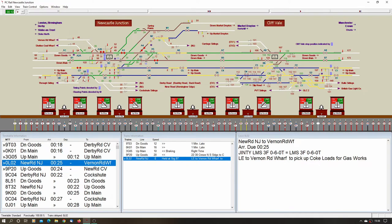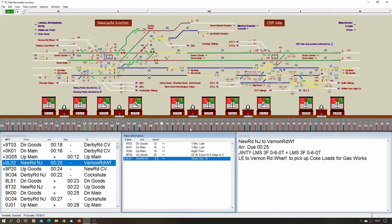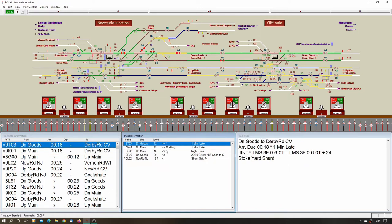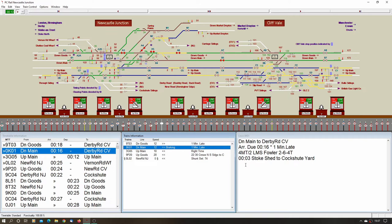I'm going to tell that one to shunt to behind signal 74, then I can whip him across hopefully. That one is clear of the main — levers 53 and 57 — I can send section on the main for this light engine. The one on the main down main is breaking, a minute late, so I must have been cautioning too much. Right, that's the one on the goods. Now for 9P20 — looking at the notes, it stops at signal 145 from 15 minutes past midnight to 22 past, so that's a Cliff Vale stop there.